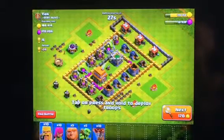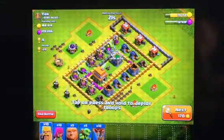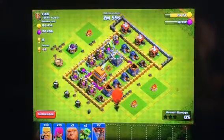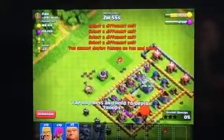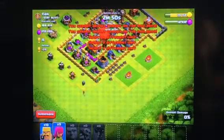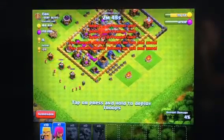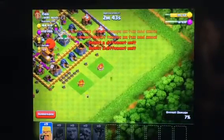Today we're going to try and battle someone — fingers crossed we can win. Let's find someone. I'm not taking any chances — in fact they have only one defense, so I'm going in! I should get loads of loot for this. We're going to deploy some Archers and then send in some Barbarians.